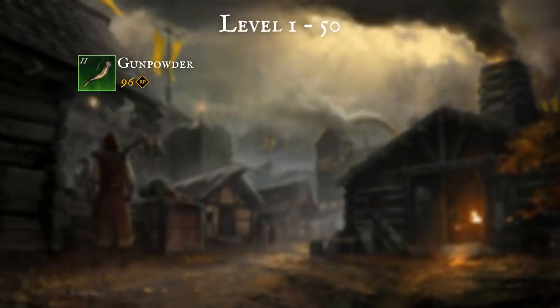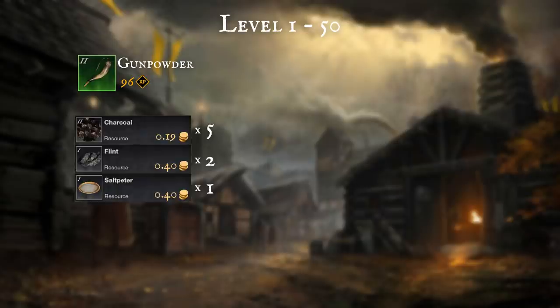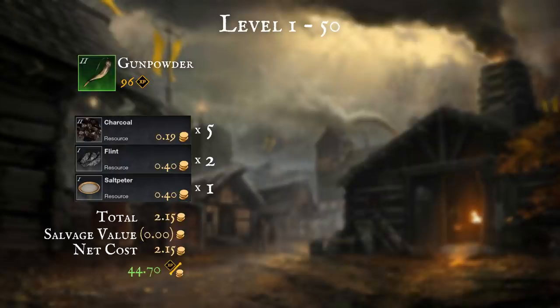Firstly, we have gunpowder, which gives 96 experience per craft. You need 5 charcoal, 2 flint and 1 saltpeter. For me this was a total cost of 2.15 gold or 44.7 XP per gold spent.